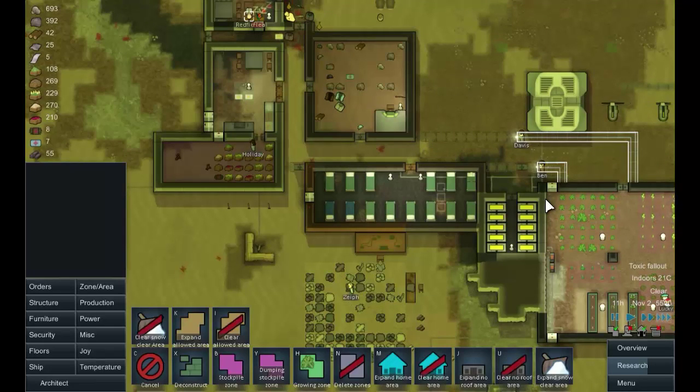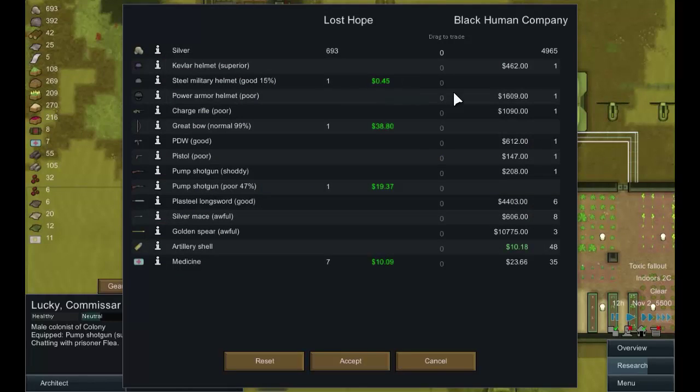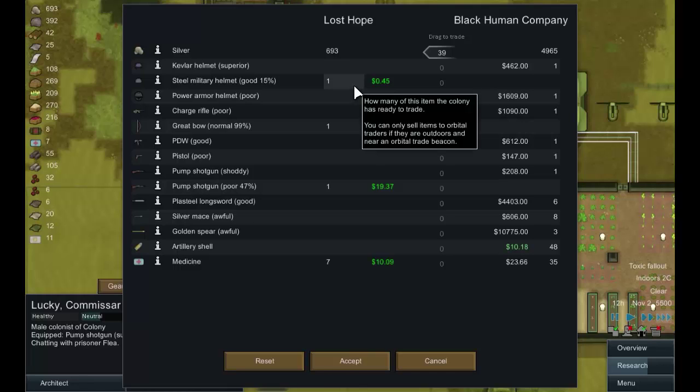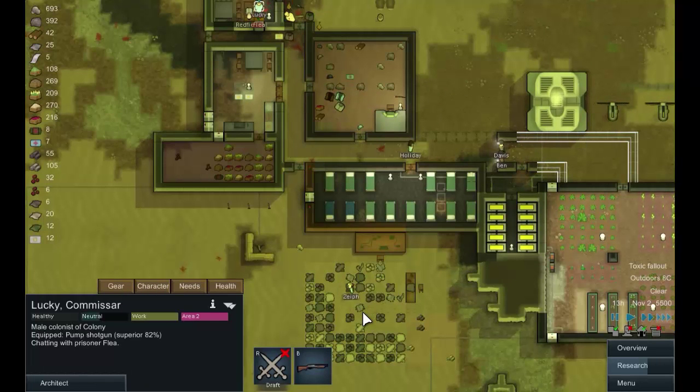A combat supplier has arrived. Let's see what they're offering - steel military helmet, great bow we can sell, and a shotgun we'll keep. What does he have to sell us? Not a huge amount. A personal defense weapon would wipe us out financially - probably not worth it at this point. We'll accept the trade and move on.